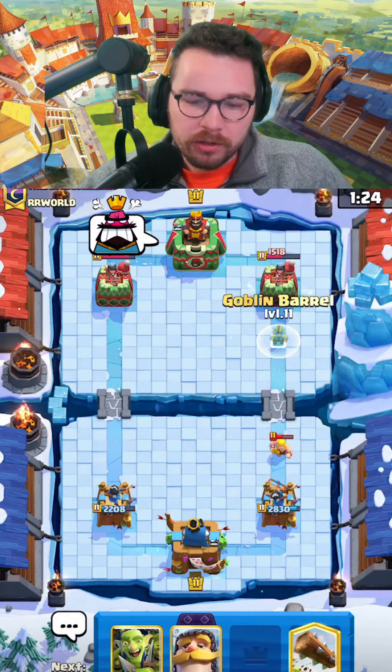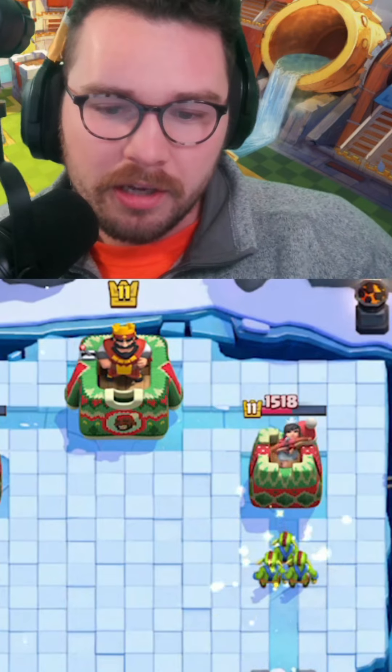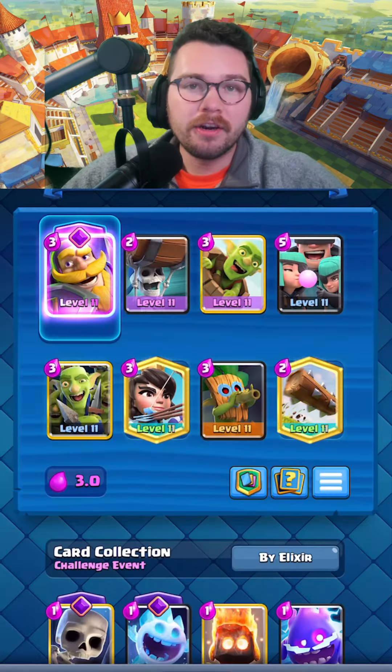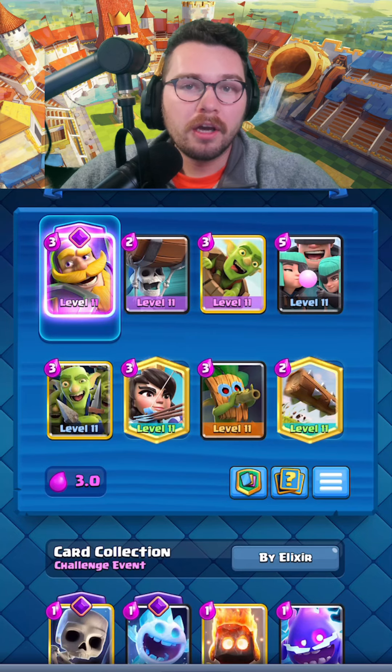So all he has for this is fireball, so I'm gonna goblin barrel in front — maybe they can miss the fireball, we'll see if they do. No way! Oh my gosh! What's up everybody, it's Turkey here, and today we're going to be playing one of the best spam decks in the game right now, not just for this season.